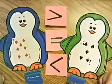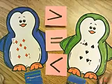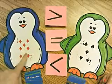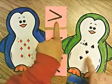Three, two, one. Bob the Blue Penguin wins because seven is greater than five.